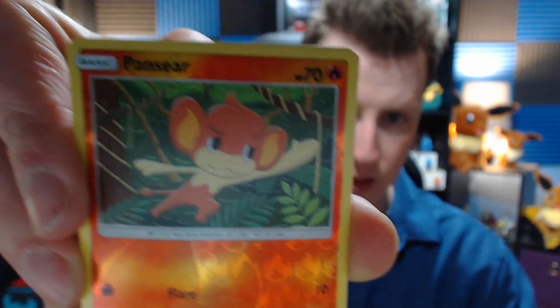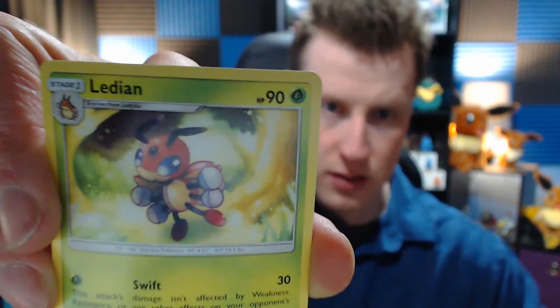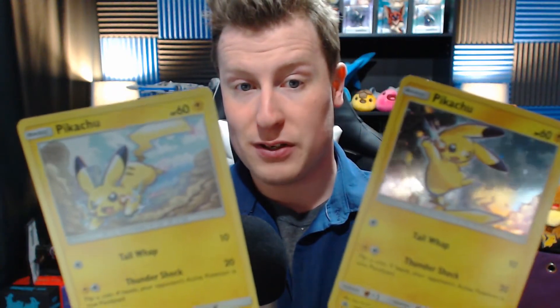And a Ledian. Nothing good at all. I like the Pikachu — so we've got the promo Pikachu and the foil Pikachu from the box. That's really what we've got. Nothing super special, but it was very fun.